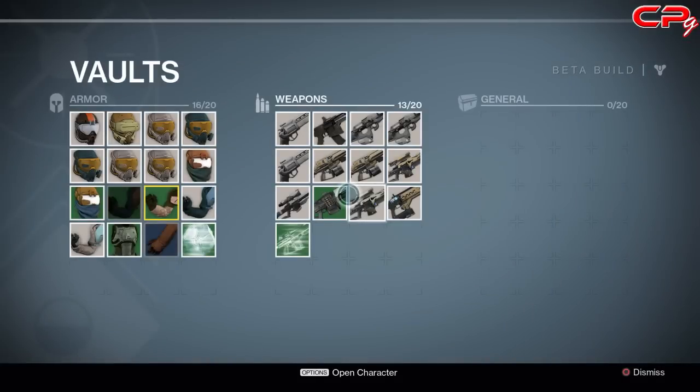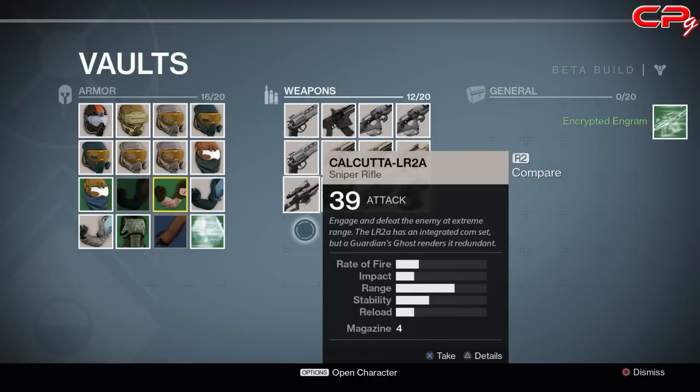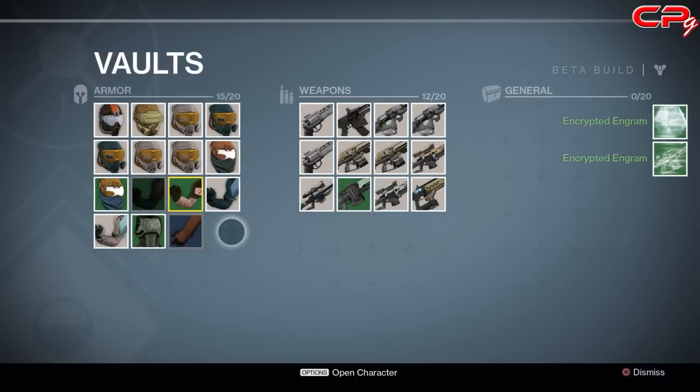So I run up here to the vault, and there they are — the two engrams I left from my Titan. I'm going to grab them both.